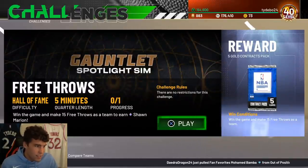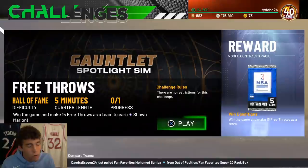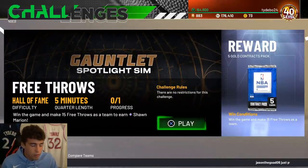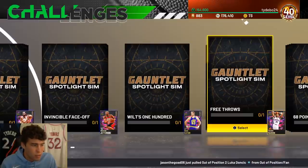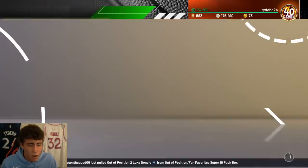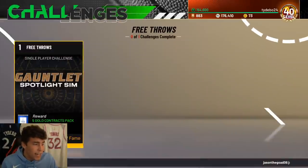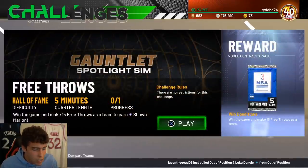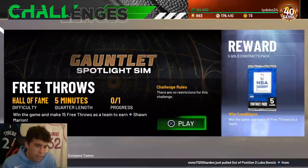Shawn Merriam challenge - win the game and make 15 free throws as a team. The hard part is you have to win the game too. Establish a lead and then go brain dead attacking the rim, going through contact. Break it down - that's about four free throws a quarter. Fouls can be hard to draw so it's not the easiest. If all else fails, keep the game close - at the end of the game the other team will foul you. If you're up three, five, or seven points, you'll get those free throws.